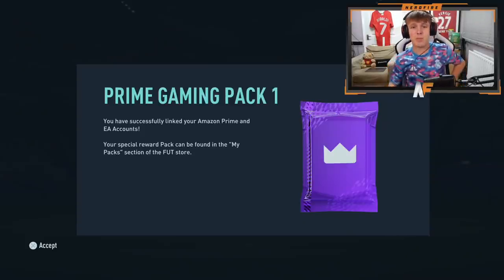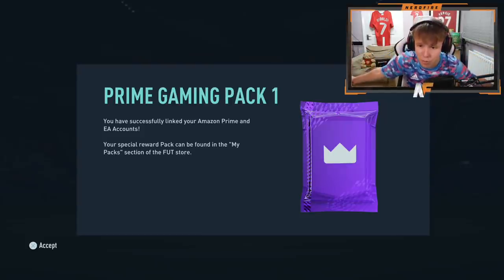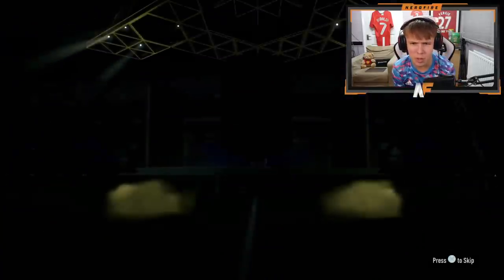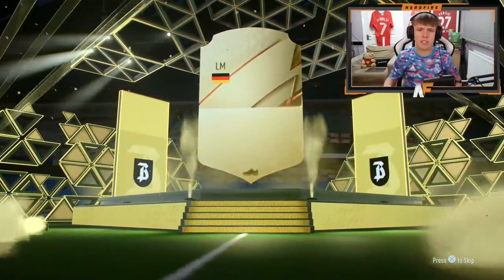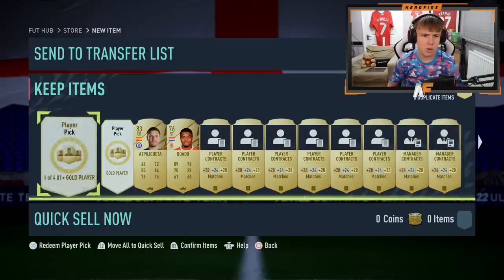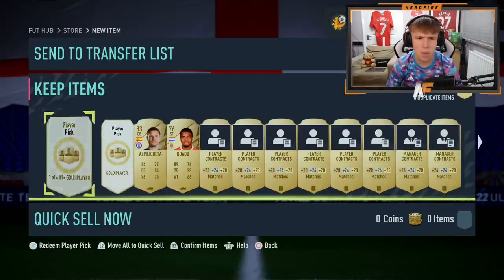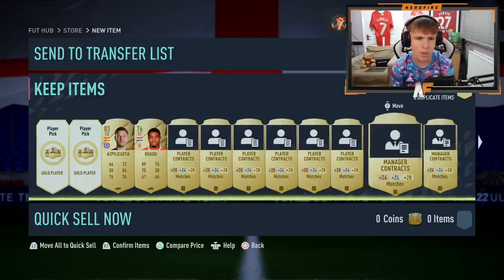All right, here we go. We've got the first Prime Gaming Pack alongside Team of the Week Upgrades. We'll go with the Prime Gaming Pack first on my account. Let's see what we get on the outside of the pack. We're getting a board. I assume there's a player pick in it. We get Gossens on the outside of the pack. Let's skip and go into the player pick. Oh wait, we get two player picks — one of four, 81-plus gold player picks.